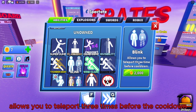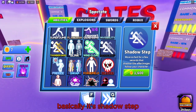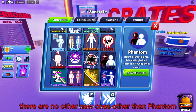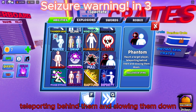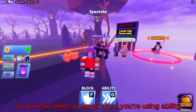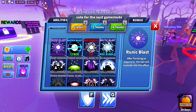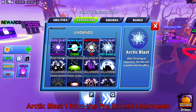The next skill is Blink, which lets you teleport three times before the cooldown — it's basically Shadow Step but you get three teleports instead. The other new skill is Phantom, which haunts a target player by teleporting behind them and slowing them down. You select a player, teleport behind them, and when the ball comes you can attack.